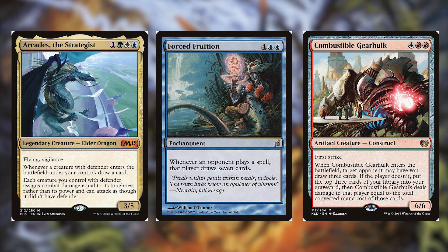Arcades the Strategist for one, a green, a white and a blue is a 3/5 elder dragon with flying and vigilance — whenever a creature with defender enters the battlefield under your control draw a card. Forced Fruition for four and two blue is an enchantment — whenever an opponent plays a spell that player draws seven cards. Combustible Gearhulk for four and two red is a 6/6 construct with first strike — when it enters the battlefield target opponent may have you draw three cards; if they don't, put the top three cards of your library into your graveyard and Combustible Gearhulk deals damage equal to their total converted mana cost to that player. Forced Fruition doesn't draw you cards but mills opponents faster, though it gives them more answers — use with caution.